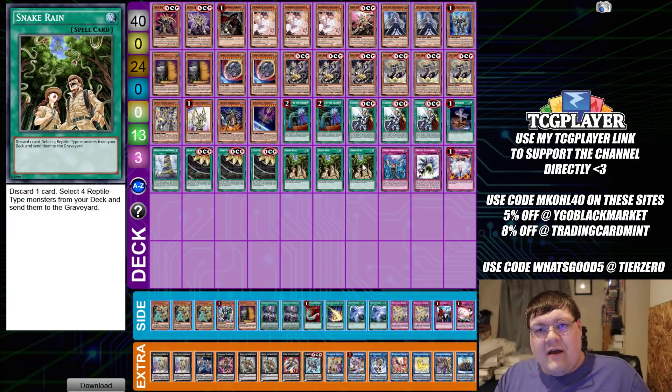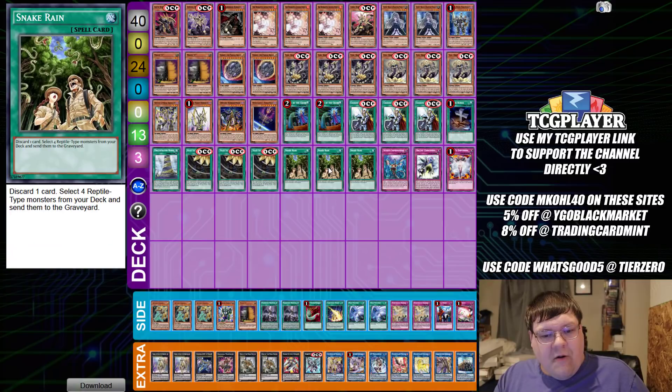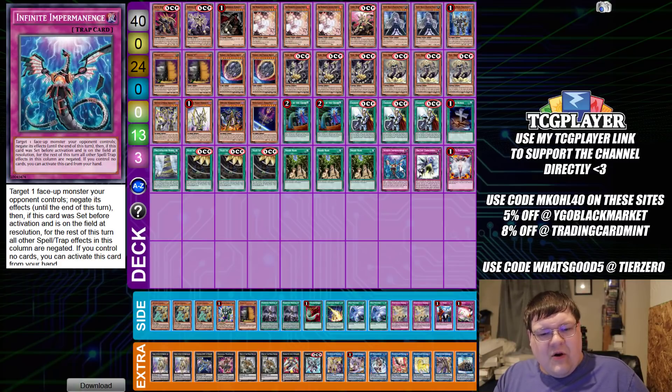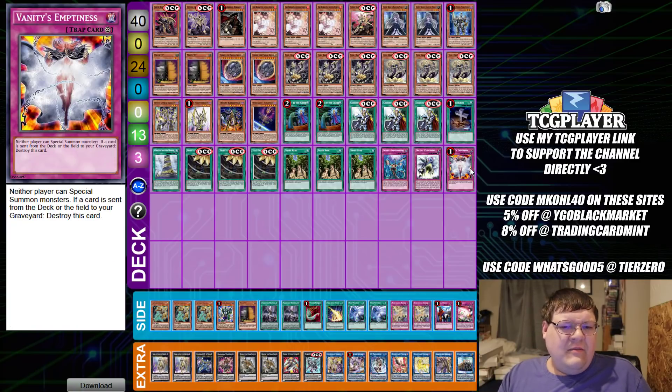It's a really cool discard outlet synergy. Just one little piece here gives you a central full combo and you can just go, go, go. For traps, we have one single end perm — things get really sketchy because of Crossout — one Orchestrated Crescendo, and one copy of Vanity's Emptiness, wrapping up a pretty interesting main deck.